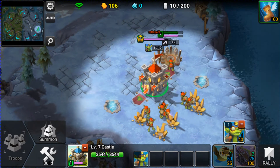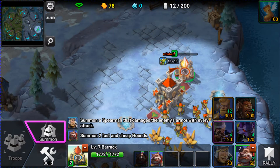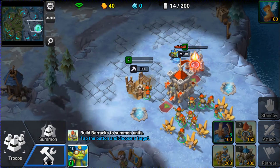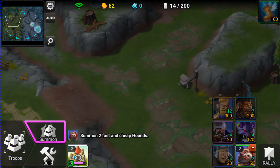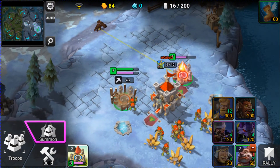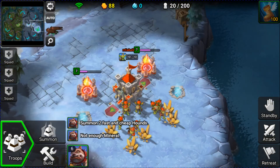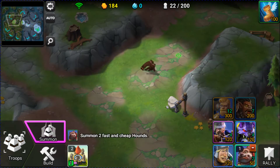I'll probably build another barracks and get some Hounds going. I want to build Hounds first and then rally them over and get up another barracks, just go straight for Hounds. This will be a pretty quick match. Hounds are like a pretty good rush tactic card, so I'll use Hounds, and because I have Boots I'll be able to attack the enemy base relatively quickly.